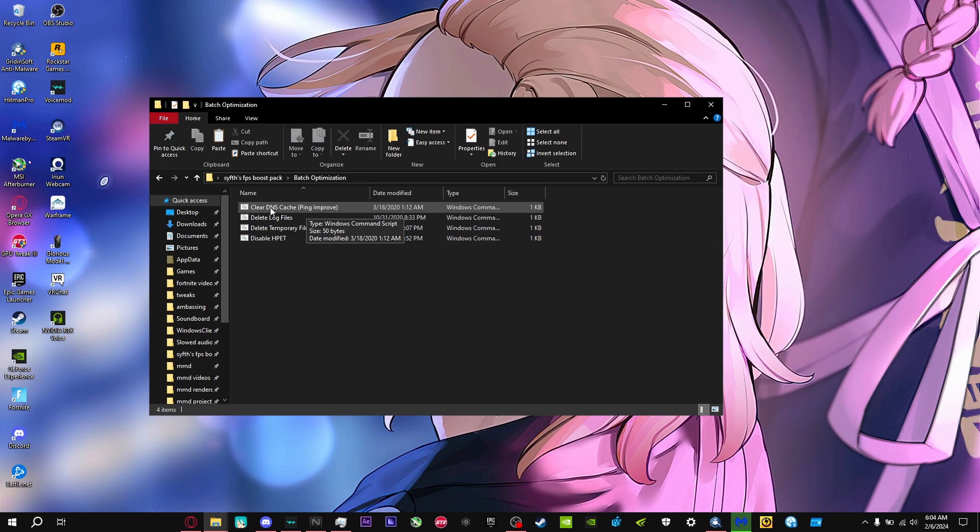For the first folder, we have batch optimizations. This will help your ping by deleting the cache on your computer for your internet and improving your ping in Fortnite. There's also 'Delete Log Files' for temporary files — both of these remove files that are not needed.